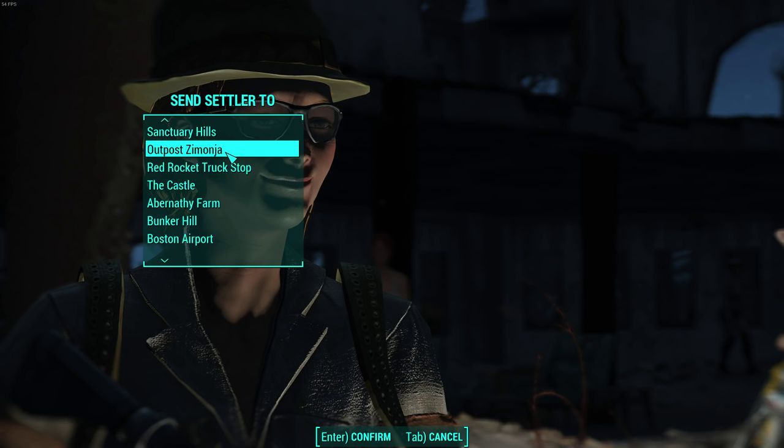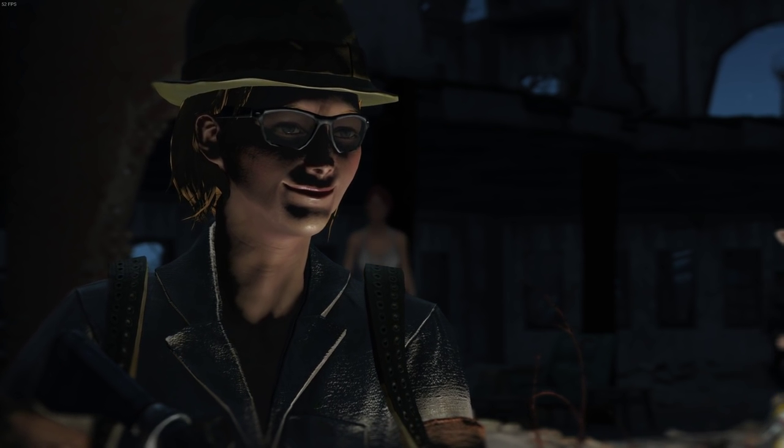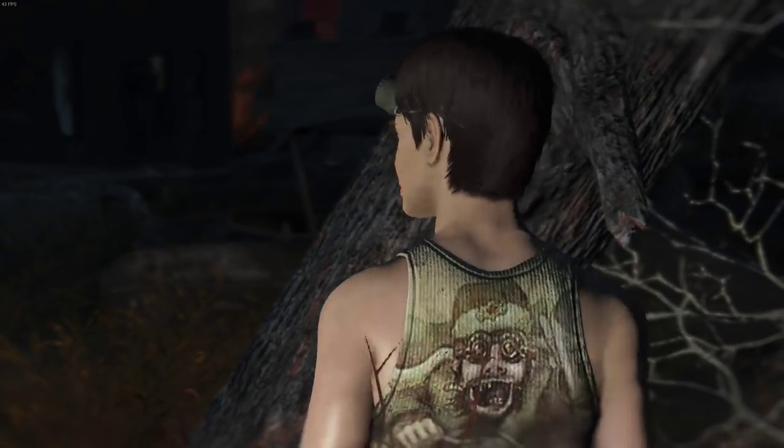The menu that pops up when you send one of these settlers to one of your settlements has every single settlement available. This is odd because typically your settlements cap out after a certain number of settlers, due to your charisma level. Let me send this guy to The Castle — 'Thanks, see you there in a day or two. Great.'